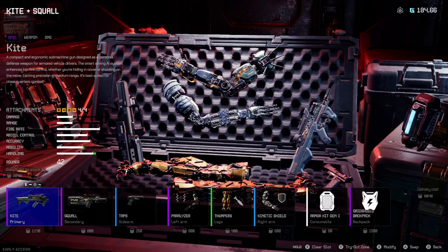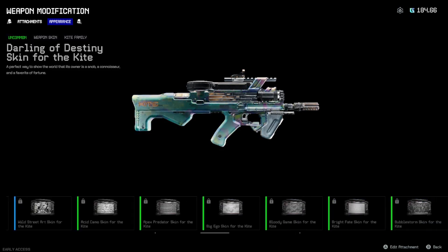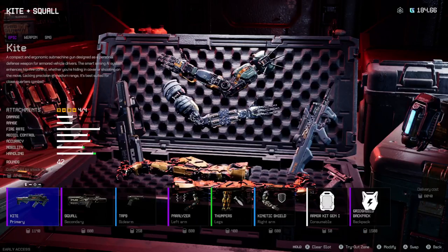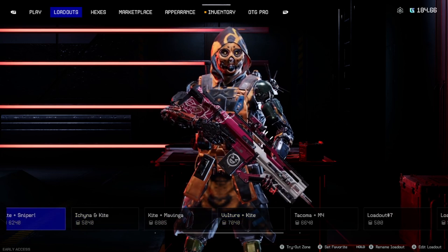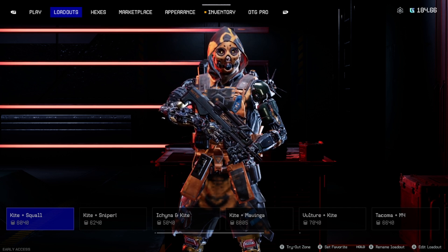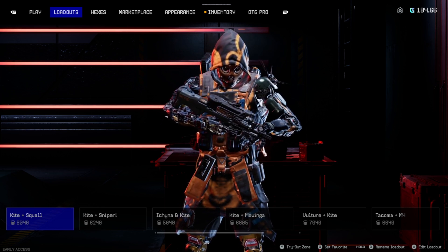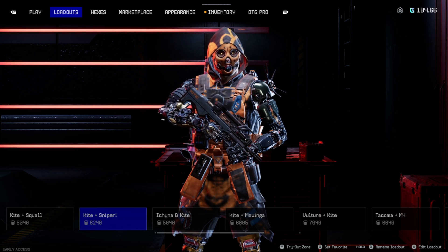I don't have anything for the Kite or the Squall cosmetic-wise. The Liachina looks nice though. But those are my setups. I prefer playing mostly Kite and Sniper — that's the best setup I prefer. Then I go Kite and Squall for close quarters. It's good for close quarters and counters — if they're running up close you can blast them with either the Kite or the Squall. Kite and Sniper is obviously for when you're camping or sniping.